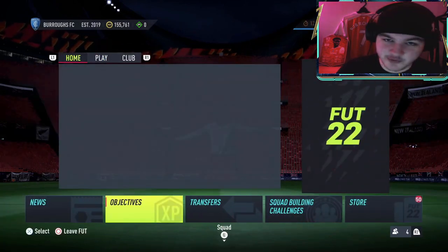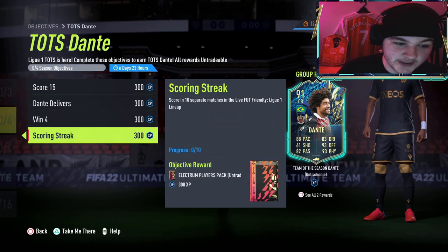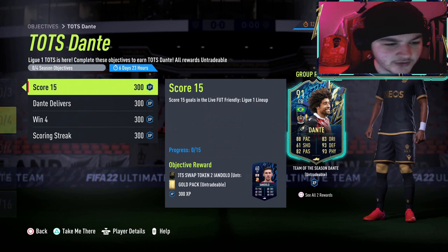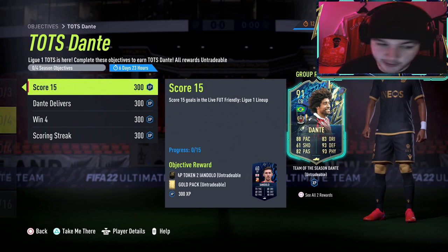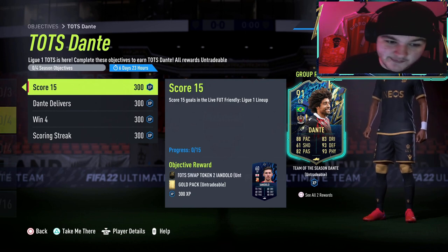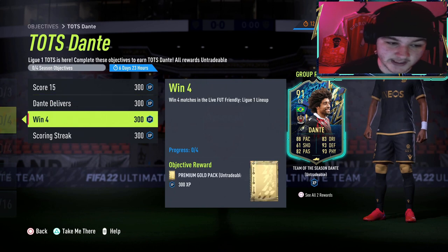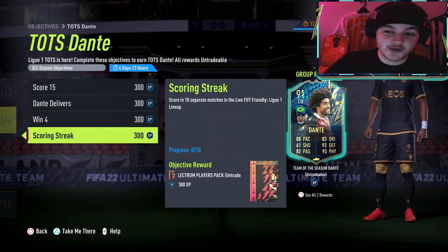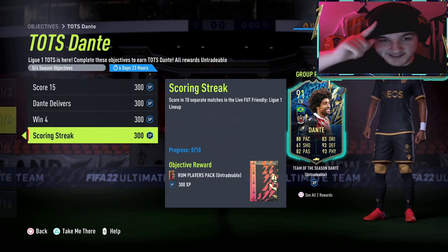Now that we've got all of that sorted, let's recap over the objectives one more time. Team of the Season Dante: score 15 goals — you'll probably find that if you're doing Golden Goal for the 10 games, you'll still be left with 5 goals to get, but with this one you could simply offside trap or let your opponent get some goals and let each other get the assists, and then just play on from like 10-10. If you want to go down that route, a bonus tip — you can chuck your opponent a message and say 'hey man, if you let me score 10 goals, I'll do the same for you' and you can get your defender assists that way. The win 4 matches and score in 10 separate matches will come naturally, even faster if you're doing Golden Goal. Good luck lads — I'm 100% getting this card done. Dante will be home soon. Hope you guys enjoy, and I'll see you guys later.